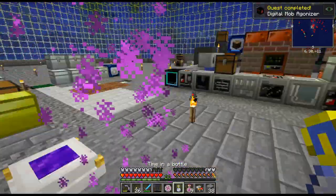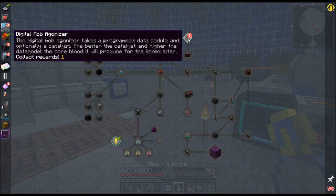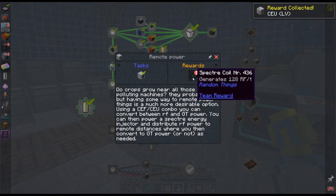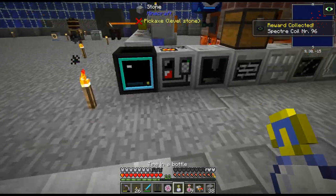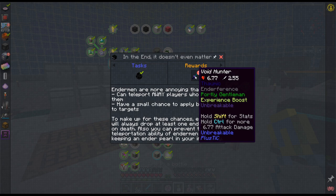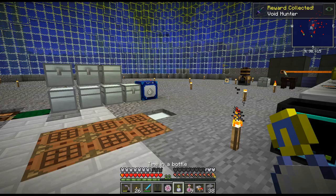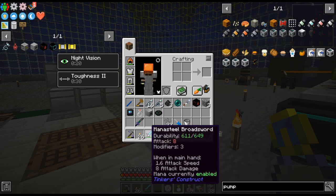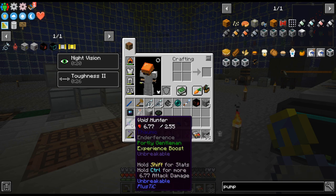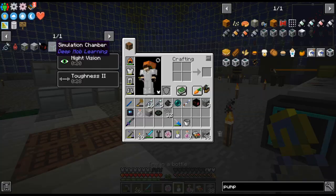There is the quest. It kind of seems like the intended route. The Digital Mob Agonizer takes a programmed data module and optionally a Catalyst — the better the Catalyst, the higher the data model, and the more blood it'll produce for the linked altar. Adding runes of sacrifice will increase the amount of blood the Agonizer produces as well. We got some Spectre Coils from crafting up that CEU. For killing Enderman, we actually got a Void Hunter Sword — something to look at. Portly Gentleman Enderfearance — I'm assuming Enderfearance means they can't teleport away.